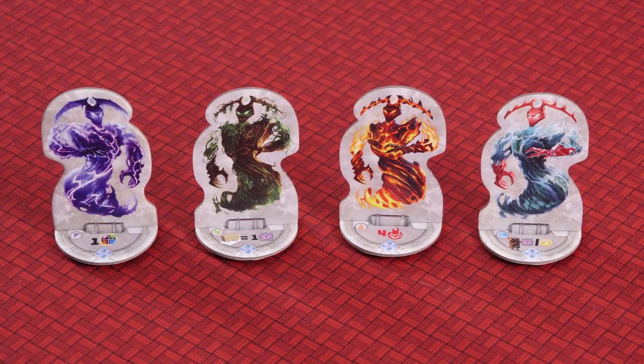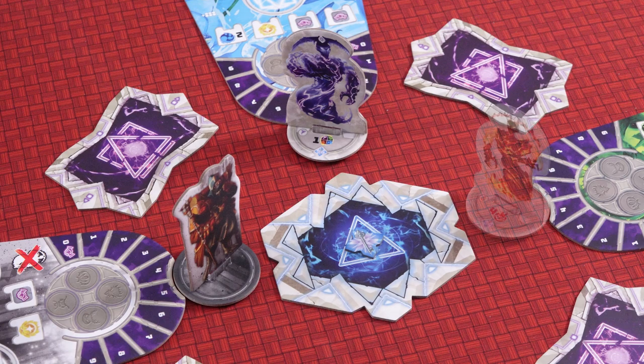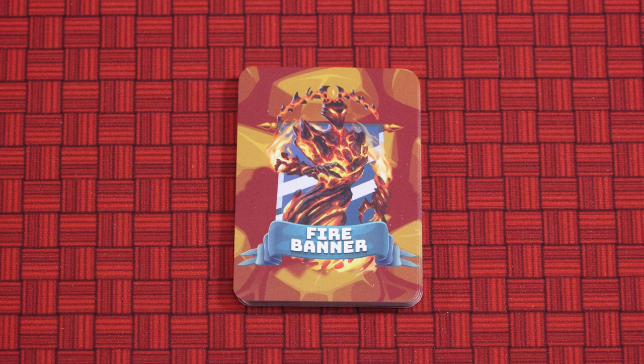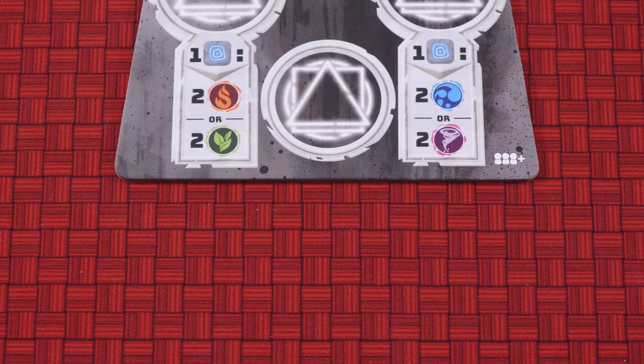The game comes with four elemental lord figures. Choose two of them to use in your game either randomly or decide which ones you want to use, and return the unused figures to the box. Place one of them above the first realm board clockwise from the chaos realm and the other in the next realm clockwise. Place the enchantment board to one side. Shuffle the banner cards and place them face down in a deck near the enchantment board. Do not include the fire banners. Deal one banner card face up to each of the slots at the bottom of each realm board, except for the chaos realm which has no such slots.